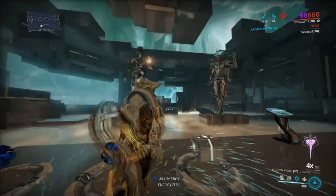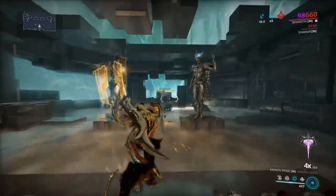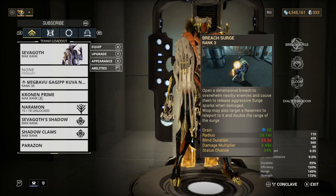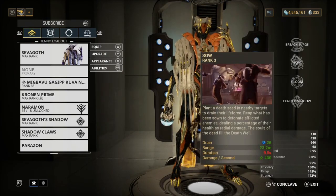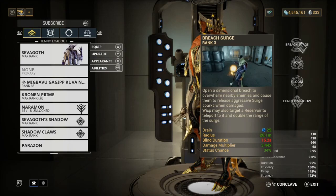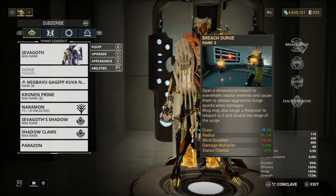We've got a bunch of bombards here because they have more armor than the other enemies. The ability we subsumed on here was Breach Surge — we got rid of the one ability and replaced it with Breach Surge, because it gives extra damage. It just spreads the damage around, and you'll see why it's so good.